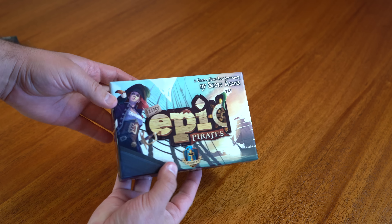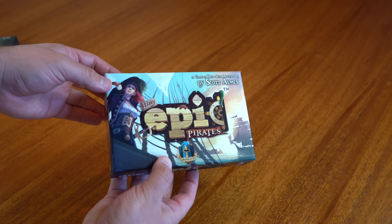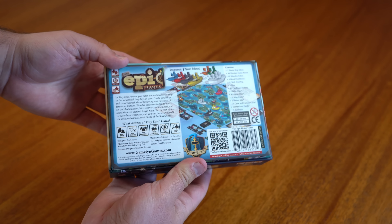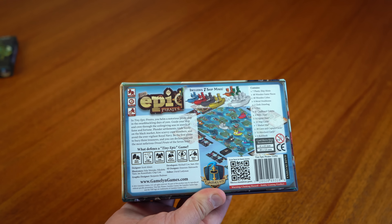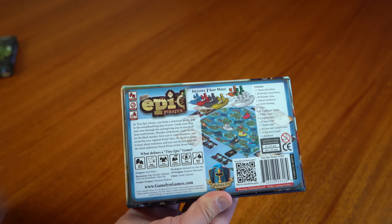A couple things to note here. We do have that Spot UV logo, and that looks great. We've even got it right there on the top. Let's look on the back here. We have got the components listed. We've got a QR code that when we get a Watch It Play done, we'll have it linked to that. And all of the great juicy information about Tiny Epic Pirates right there on the back, as well as a great picture of gameplay.